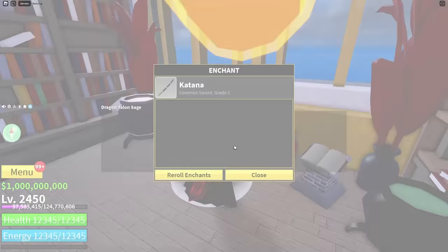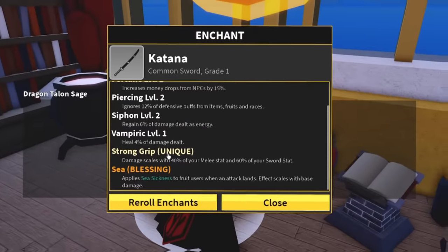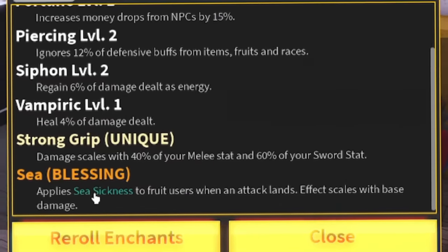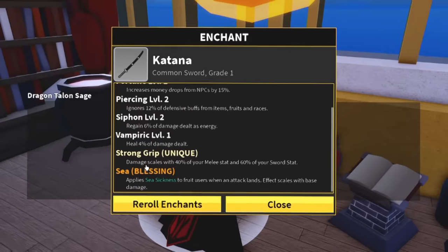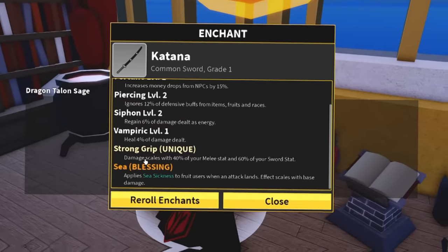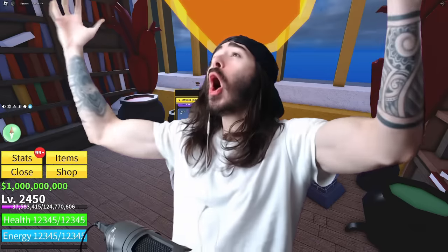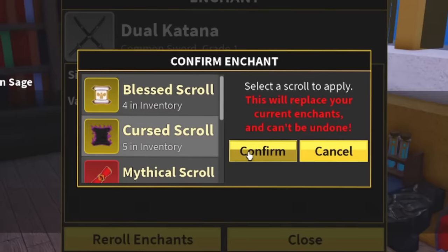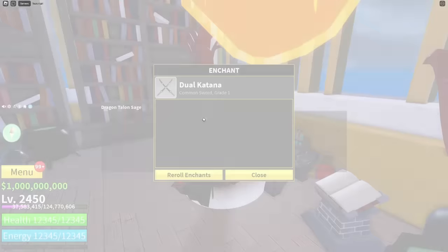Starting with the weaker ones, we did a blessed scroll and right off the bat we got a unique. It applies seasickness to fruit users when an attack lands - the effect scales with base damage - and strong grip, scaling damage skills with 40% of your melee stat and 60% of your sword stat. That is probably the best katana in the game right now.